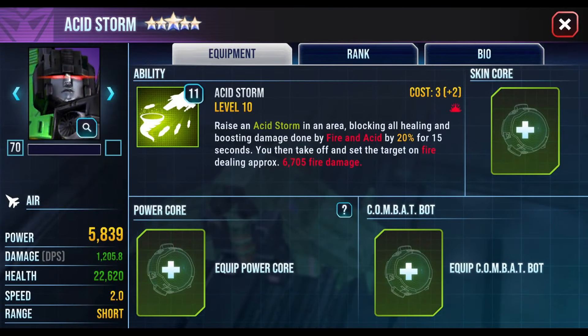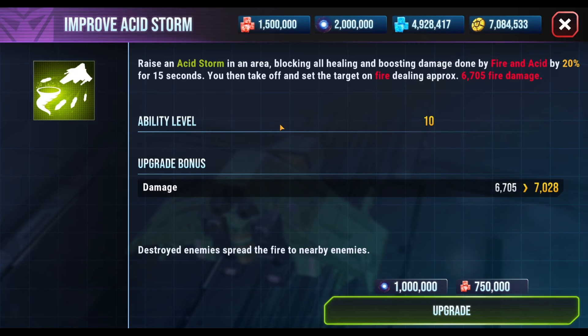Here's our five-star maxed-out Acid Storm. Looking at his Ability 10 — it's pretty good. He was kind of a trailblazer for the acid meta, being the original bot. His acid ability now does some fire damage as well, and it blocks damage done by fire and acid. Now let's take a look at Ability 11. The tooltip says that destroying enemies spreads fire to nearby enemies.